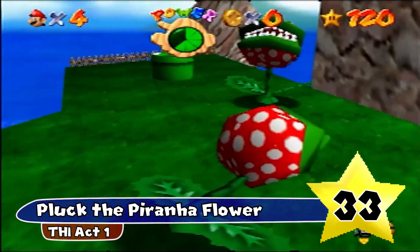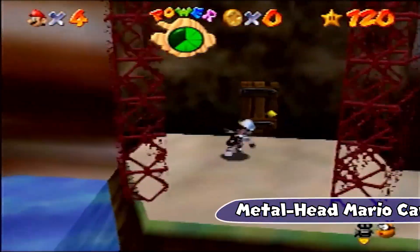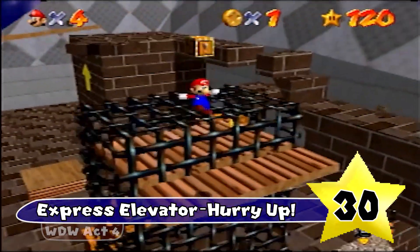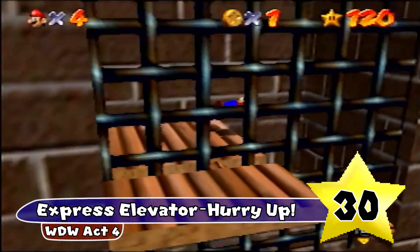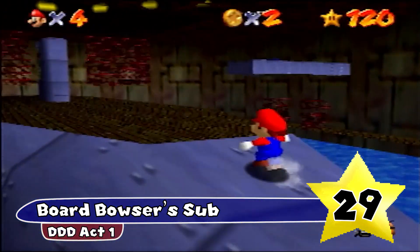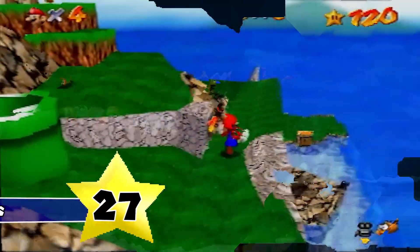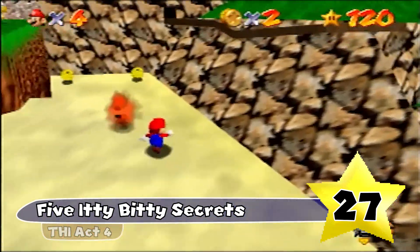Pluck the Piranha Flower — pretty good alliteration, and I think Pluck is just a pretty clever word. Metalhead Mario Can Move — it sounds like a baseball scout made up this name. Free Flying for 8 Red Coins — it has the alliteration, and it's just a pretty satisfying name for an 8 Red Coin mission. Express Elevator — Hurry Up! It has alliteration, a dash, urgency, and an exclamation point — what more can you want out of a star name? Boo Sub — super simple name, sometimes three words is all you need, plus it has that sweet alliteration. Slip Slidin' Away — honestly so similar to Boo Sub with the alliteration and the three words. 5 Itty Bitty Secrets — Itty Bitty is just one of those terms you rarely ever hear, and I think it's a pretty great name. Cruiser Crossing the Rainbow — a pretty excellent name that honestly sounds like it could be a name for a movie.